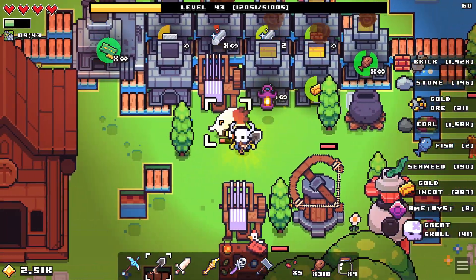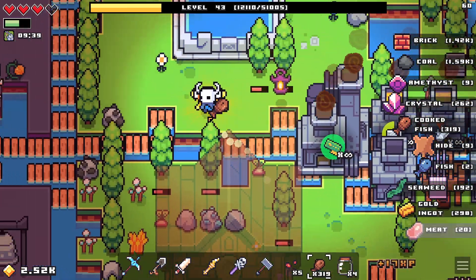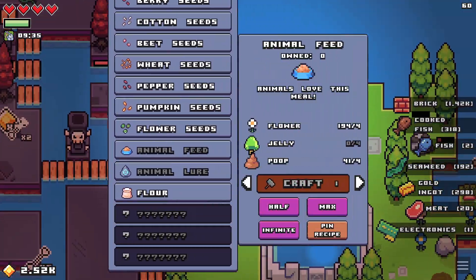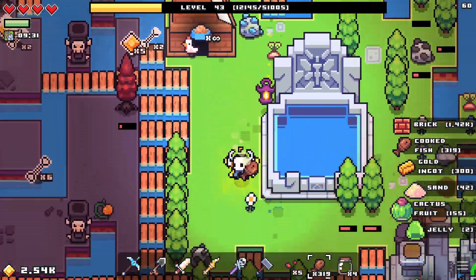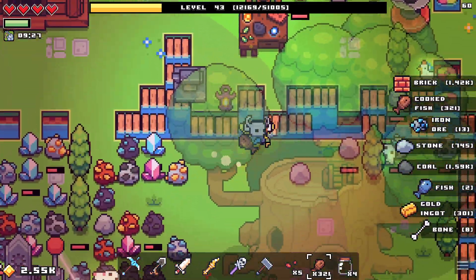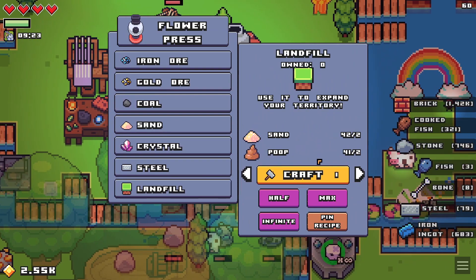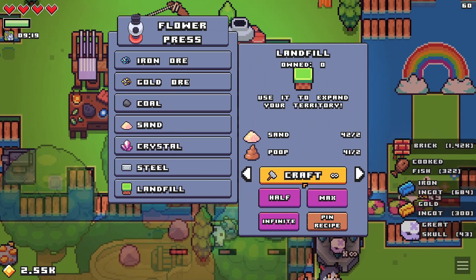I'll still be needing a little more poop — even though we did complete the quest already, I'll need more of it to make more food. To make more food I need both poop and jelly, so we'll also need more jelly, hopefully from the ballistas. I'll also be needing more poop for the landfill, so I'm going to put this one on infinite as well for now.